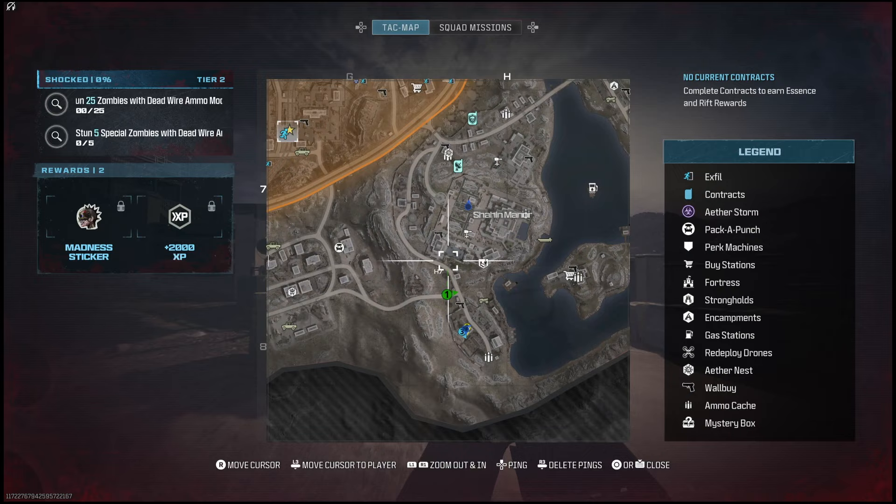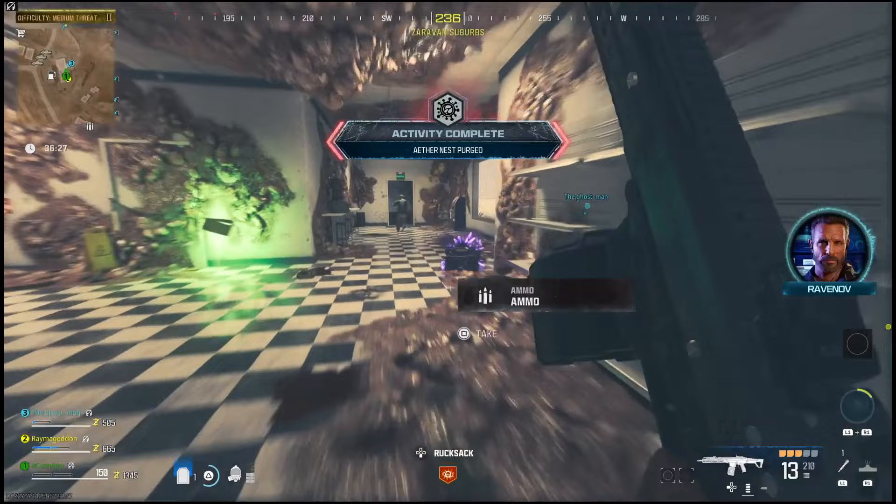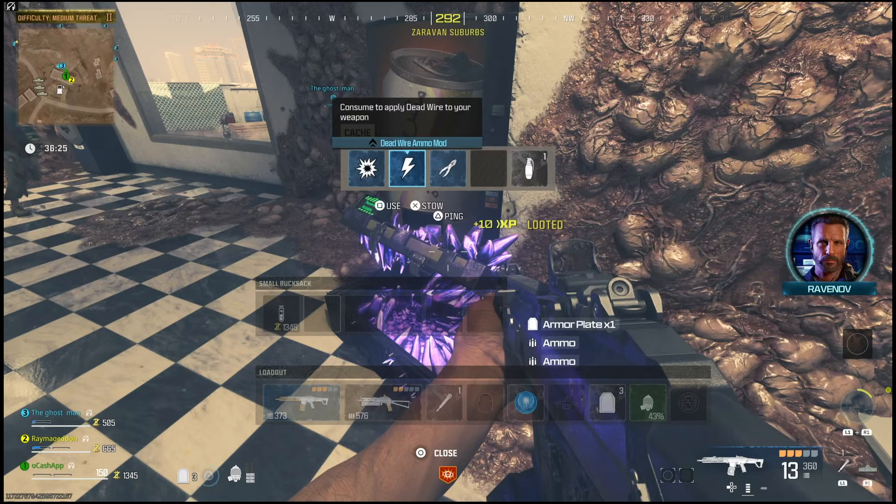In order to complete this mission you have to get the Dead Wire ammo mod. To get it, go over to any of the aether nests as soon as you spawn in, clear it out, and open up the chest inside. You have a chance of getting different mods — look for the one with the lightning bolt on it.